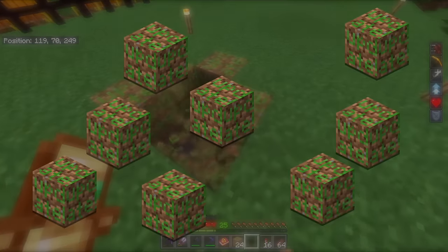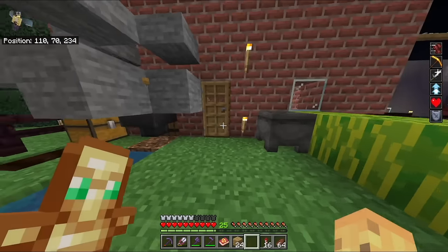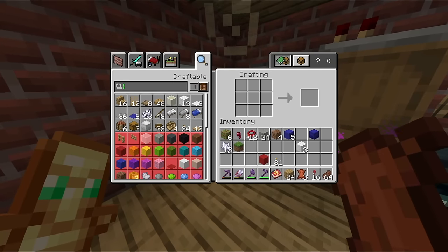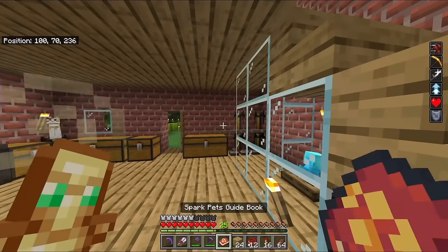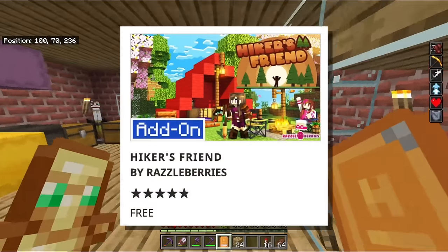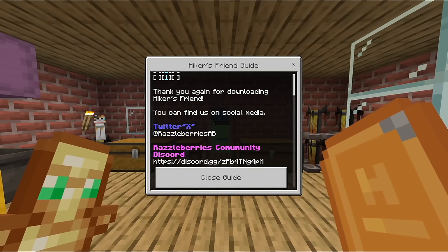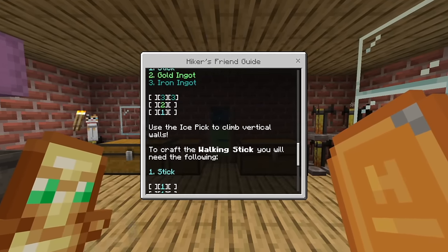Minecraft recommends you don't remove an add-on after installing it in a world, but if you do, all of the blocks from that add-on will become update blocks. As for items — let's find out what happens when I switch to the next pack. My inventory slot just cleared itself, and the Hiker's Friend guide is here in place of my previous one.